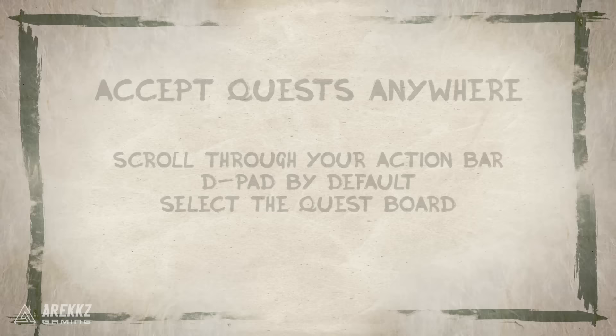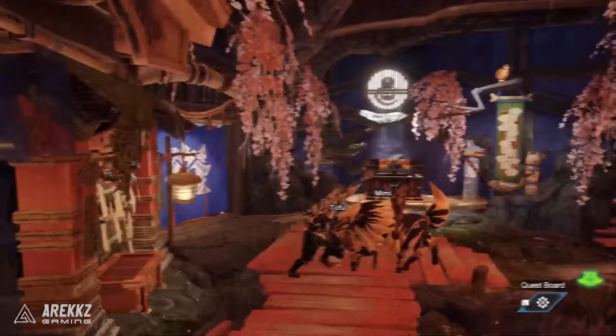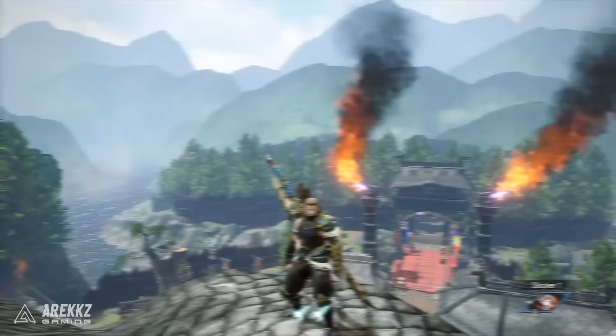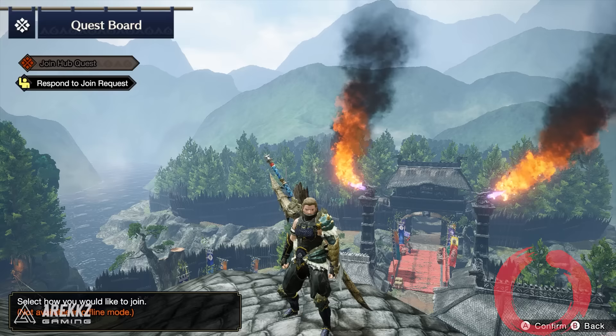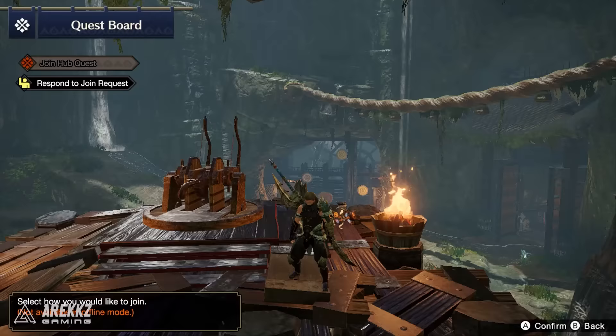Something incredibly handy you won't want to forget: if you're online playing quests with your friends, you can now access and accept quests simply from your menu. Gone are the days of having to go to the quest board. If you go to your action bar in the bottom right-hand corner — scrollable with the d-pad by default — you can scroll across to the quest icon and simply accept a quest whether you're at the smithy, in the training room, on Buddy Island, or anywhere in Kamura Village. Very convenient.